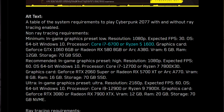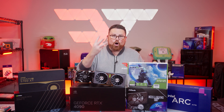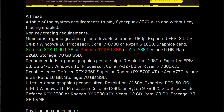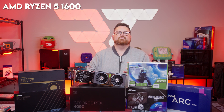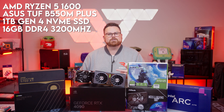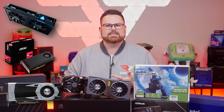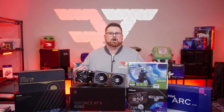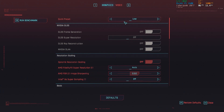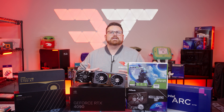Starting off with the minimum spec, we have both an Intel and an AMD CPU option for the game. To ensure this came out in a timely manner, we only ran one of the CPU options but we ran all three GPU options, including NVIDIA, AMD, and Intel, which will actually have the higher frame rate variance. Our test bench had the AMD Ryzen 5 1600, an Asus TUF Gaming B550M Plus MOBO, a one terabyte Gen 4 NVMe drive, and 16 gigs of 3200 megahertz DDR4 RAM from T-Force. For the GPUs, we had the Intel Arc A380, the AMD RX 580, and the NVIDIA GeForce GTX 1060. For settings, we went off the preset that CD Projekt Red recommended — low presets with no ray tracing at 1080p resolution, scaling settings as we went up the ladder.